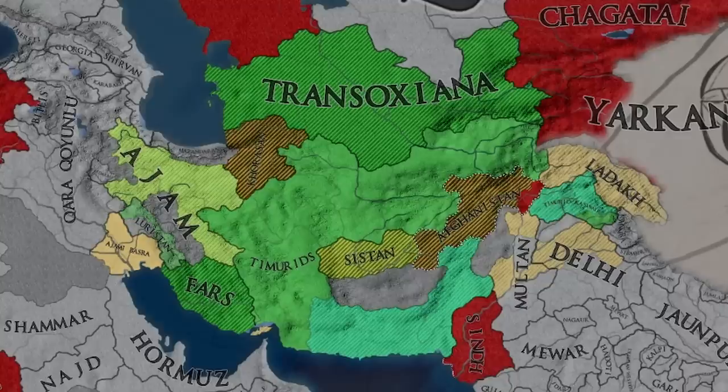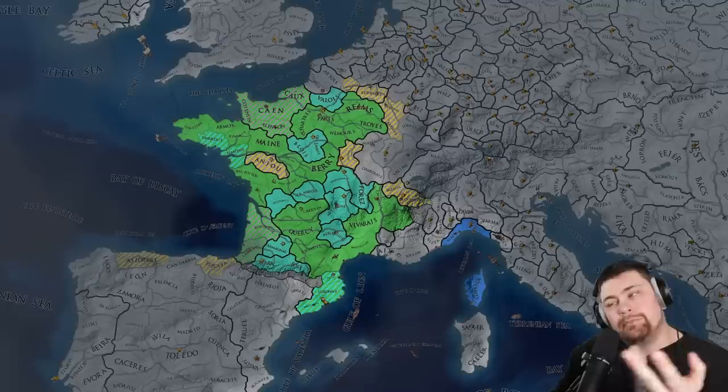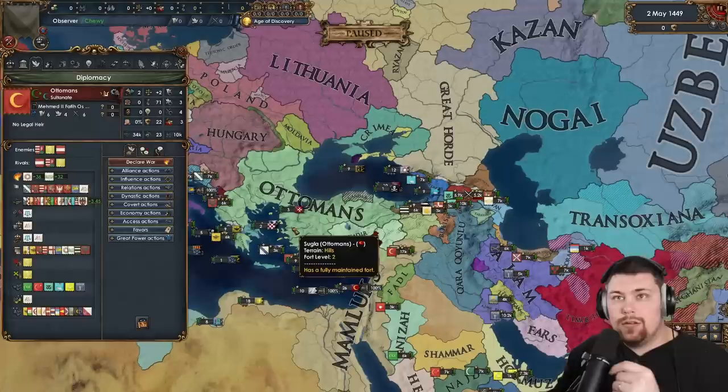Meanwhile, Timur is getting ganged up on — people are just picking at the bones at this point. What happened is France annexed Brittany and in the peace deal took some land from Aragon. They didn't separate peace them, so they didn't fully annex them. But eventually they're going to — there's no doubt about that.